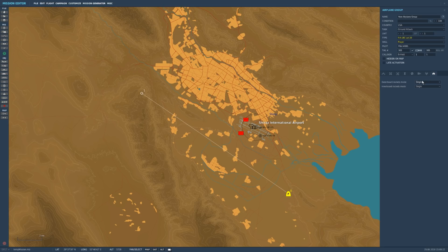But now, when you set a rocket pod to single, each press of the weapon release button will fire at least one rocket at a time. So let's jump into the sim and we'll take a look at this.